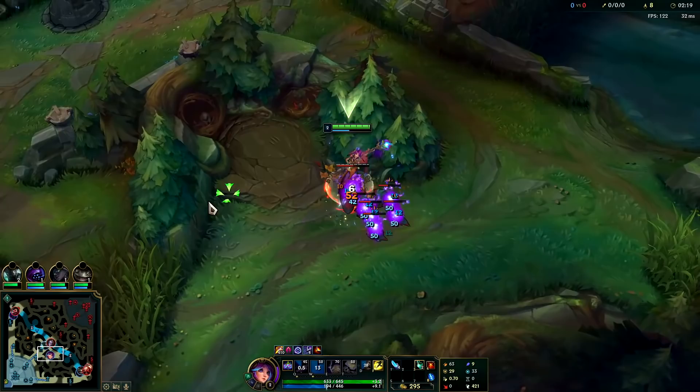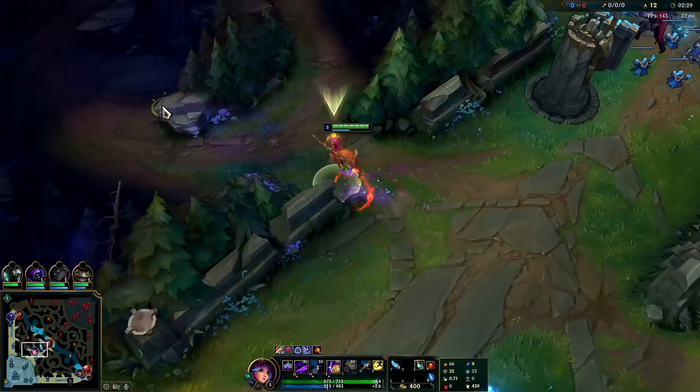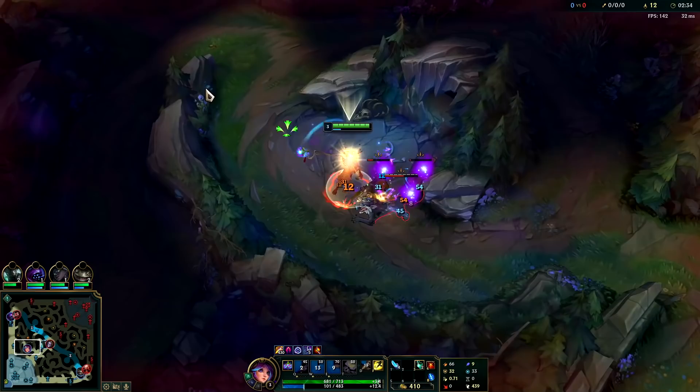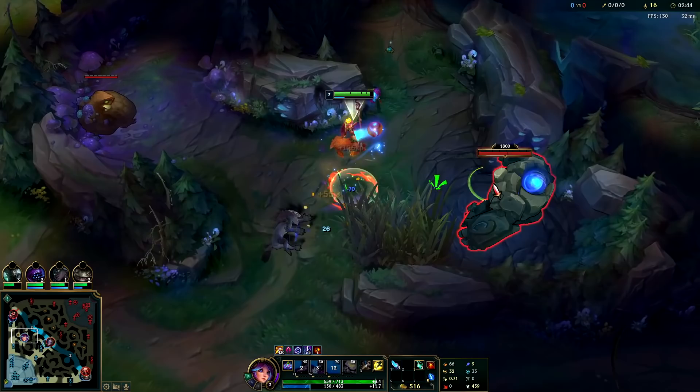Make sure you're kiting them out — play around your Q cooldown and hit them with the tip. See how we're full health? Even if someone invades you, even if they're stronger than you, they can't kill you. You should normally ban Kha'Zix or Graves if you want to play Lilia, but she can play against both of them. Honestly, late game Zac is one of her worst matchups — if he lands anything on her, she dies.